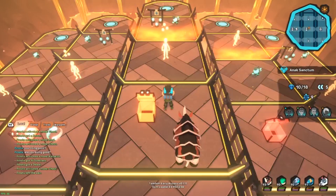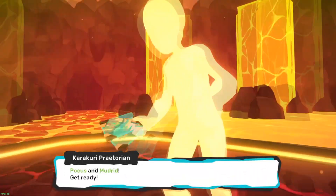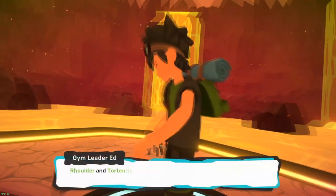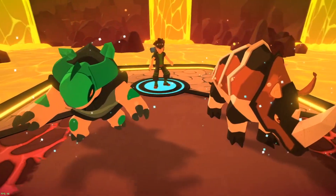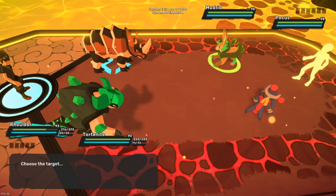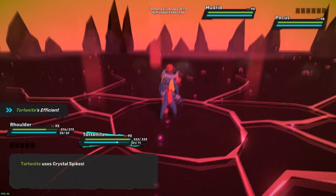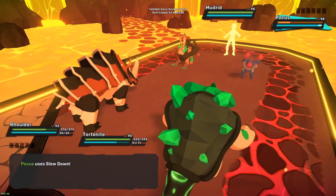These guys aren't gonna have any effect from it. All right, let's do this. Hocus and Mudder. Okay, Tord Knight's got - we've got Tord Knight to take care of Mudder, and Hocus doesn't like Tord Knight either. My speed's getting lower, but it's not like I move last every time anyway. Tord Knight doesn't like Mudder, but Mudder also doesn't like Rolder.